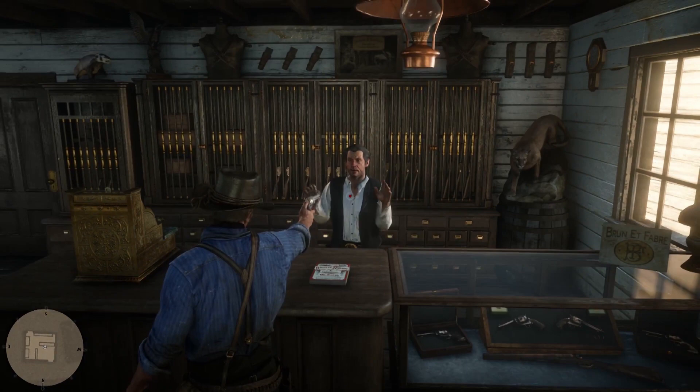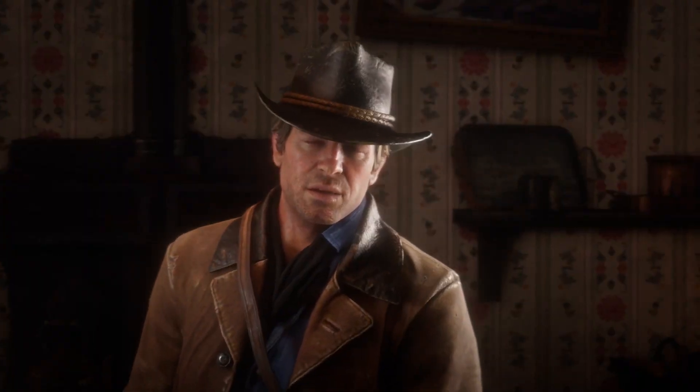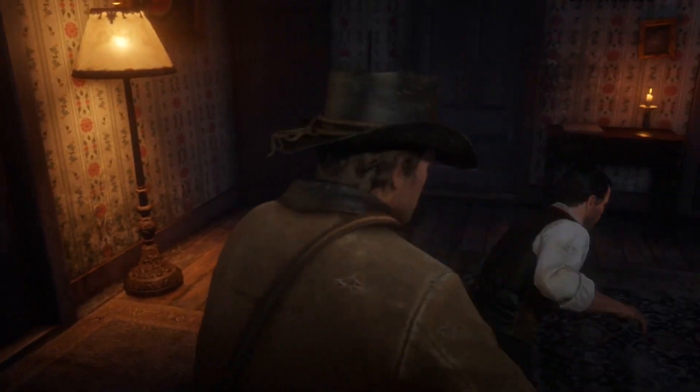On the counter you can see the book that you get in the special collector's edition, which is also part of the game. It's called Wheeler, Rawson and Co. Catalogue - it's basically a catalogue of everything in the shop. If they don't have it in the shop, he'll order it in for you and you can buy it through the catalogue. It's also a way that you can track everything you're collecting in the game - plants, animals, guns, ammo and all of that kind of stuff. It's really cleverly done.